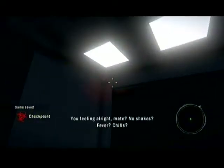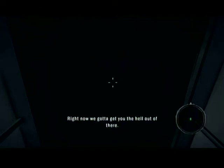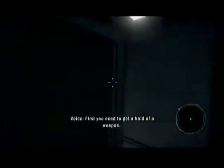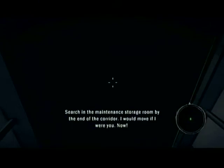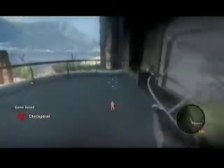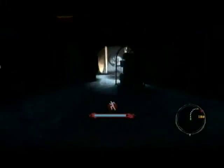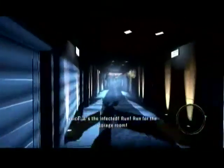Feeling alright, mate? No shakes, fever, chills. Good. I'll introduce myself later. Right now we've got to get you the hell out of there. Do exactly as I say, okay? You're going to have to trust me. First, you need to get hold of a weapon. Search in the maintenance storage room by the end of the corridor. I wouldn't move if I were you. It's the infected! Run! Run for the storage room!